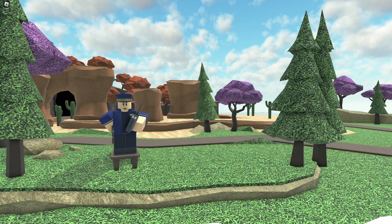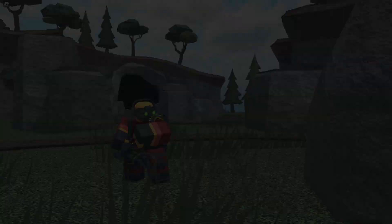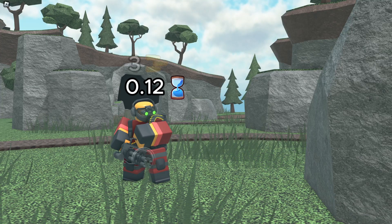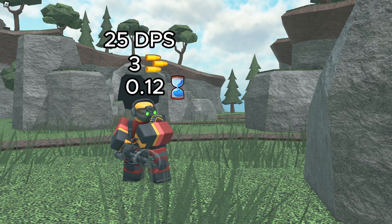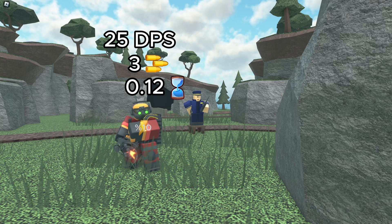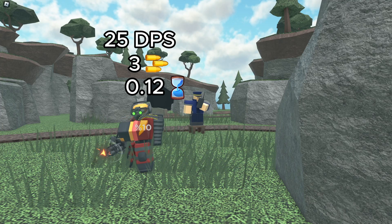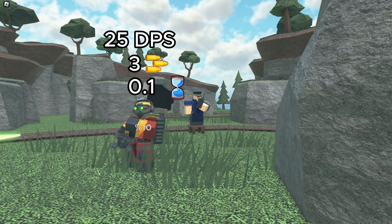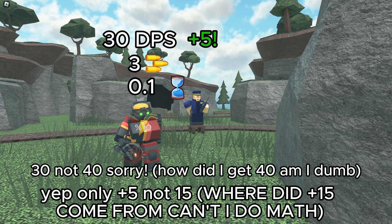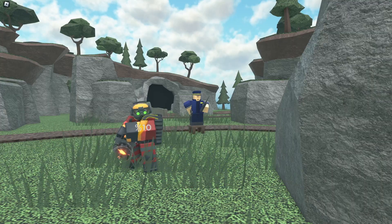Commander's boost in fire rate is really helpful. For example, a level 2 minigunner has a base fire rate of 0.12 and a damage of 3, giving a DPS of 25. If you place down a Commander at level 0 for only $650, the minigunner's fire rate drops to 0.1, increasing its DPS to 40. You get 15 more DPS for only $650, which is really helpful.